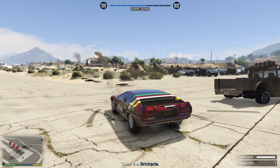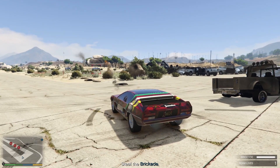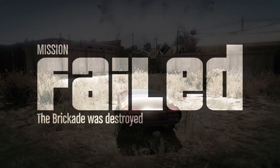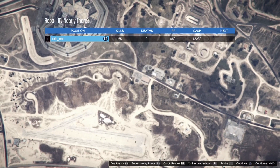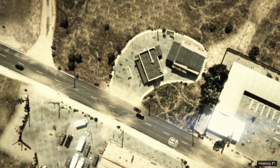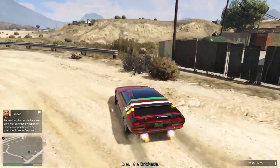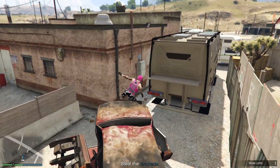Sit here for a few minutes and keep destroying trucks until you see you're not getting any more RP from them. Once that happens, either hop out of the Trailer and let them kill you, or head over to the RV and destroy it to end the mission. As you can see I got about 1,000 RP for this method. When you restart the job you'll spawn much closer to the brigade, so it's easy to rinse and repeat. This is one of the best solo RP methods in the game and it works for all versions.